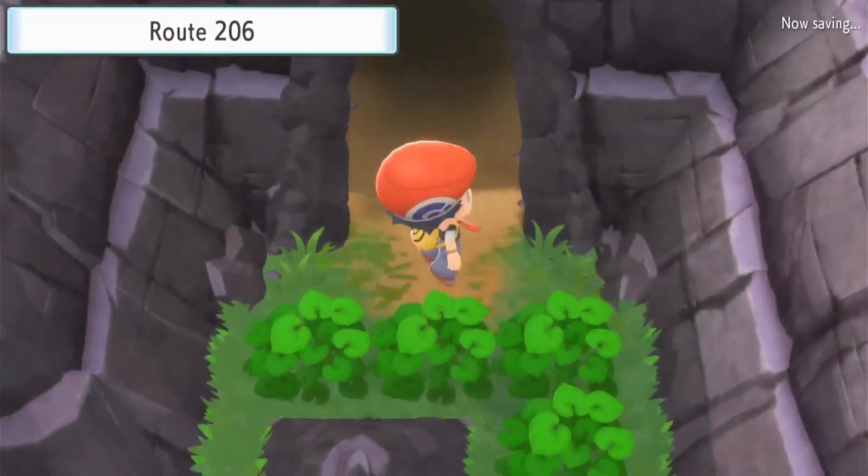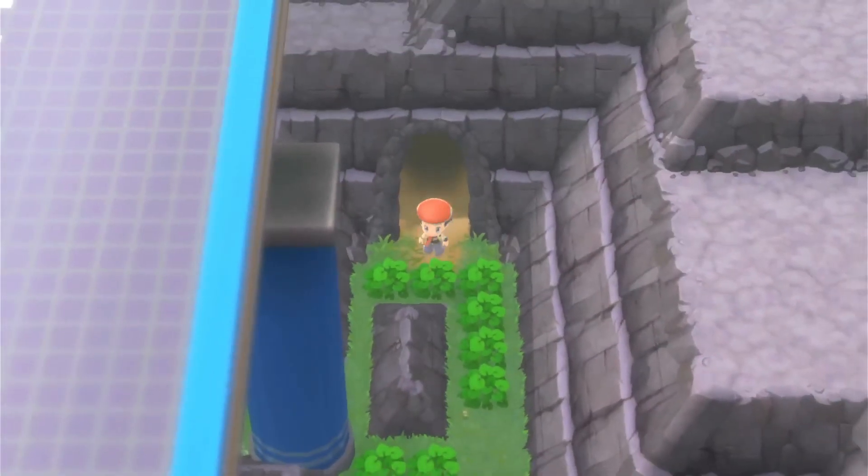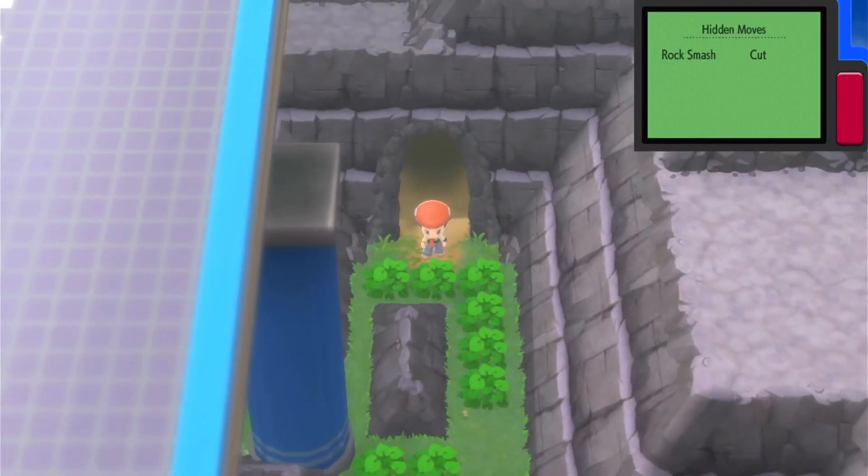I think we're going to end the episode here. If you enjoyed, definitely like, comment, and subscribe! In this episode we got out of Eternal City, got on our bicycle, explored a new route, got some helpful items, got a new team member Bronzor, and gained some levels. Next time we'll continue on Cycling Road — there's something there I need to show you for let's-play purposes. Until next time, keep the level flowing — goodbye!